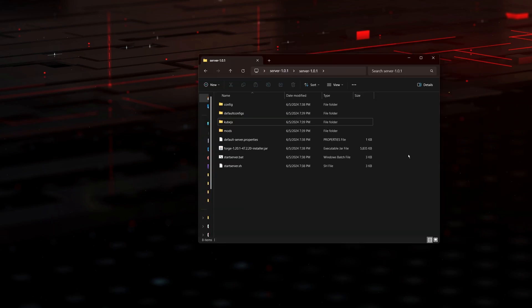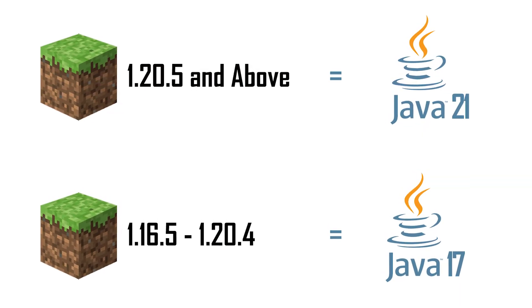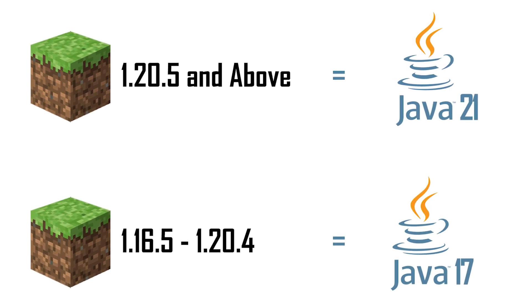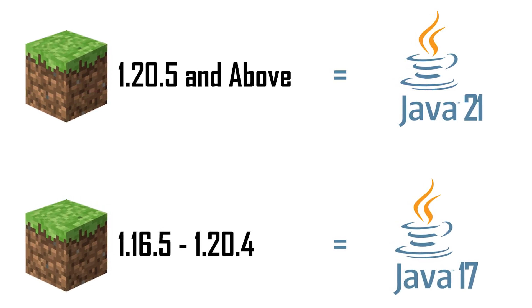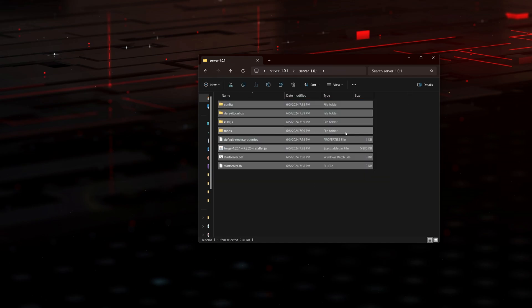Before we do the next step, it's extremely important that you make sure you have Java 17 installed on your computer. I'm not talking about Minecraft Java — I'm talking about Java as a programming language that will allow you to open these JAR files. It is extremely important that you have Java 17; otherwise the server won't work. If you have Java 21 or any other version, your server might not work.